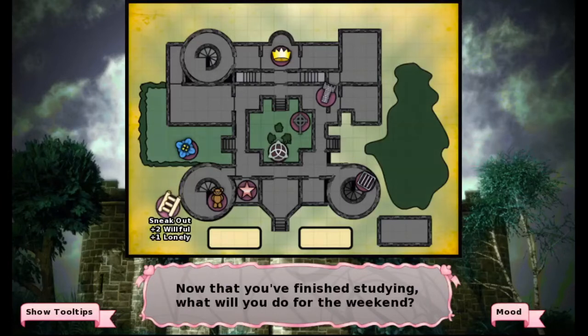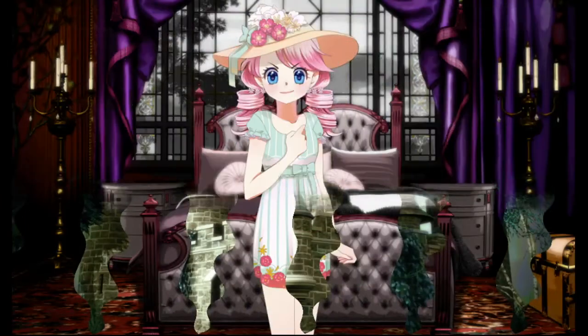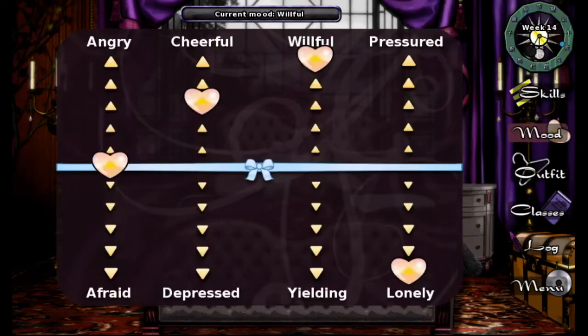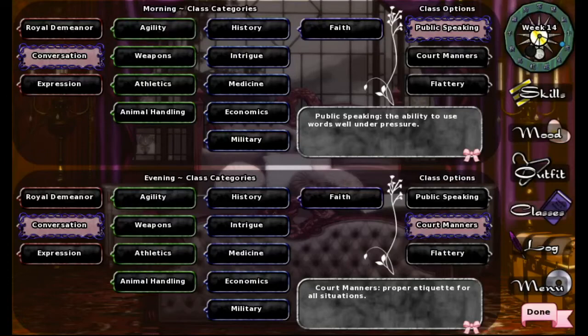Great, and we're gonna peace out — we're gonna sneak out. I think that might change our mood. It does, because we are now willful — very willful, actually. So that's gonna change our bonuses. We get intrigue, military, lumen, and a penalty to royal demeanor, history, and economics. So we are going to do some military for sure. Apparently we're going to need that, and we're gonna do some military strategy.